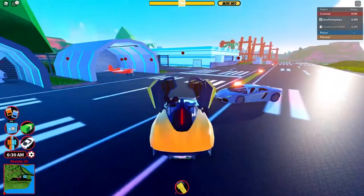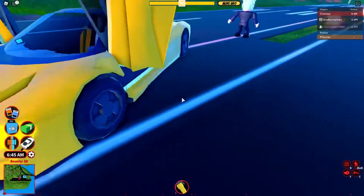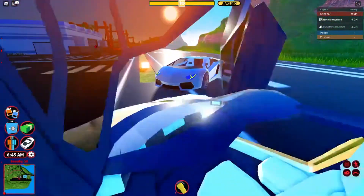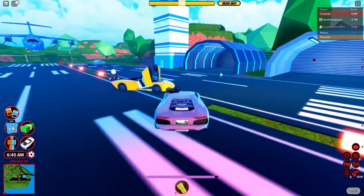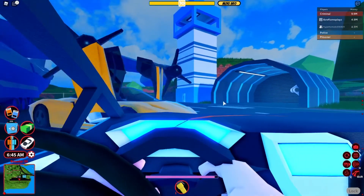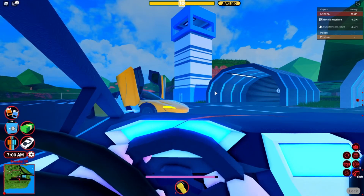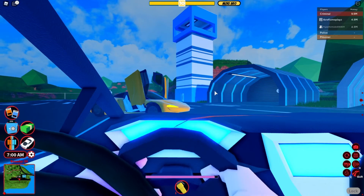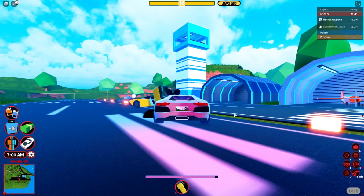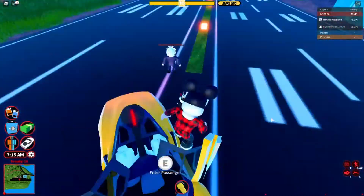Now let's check out the Air Tail - my cousin just spawned it for me, thank you. The seat is in the middle, it seats three, and it looks really cool - like a modern futuristic car. Steering wheel animations are here now too. Earlier only your hands moved, but now the steering wheel and your hands both move, which looks much more realistic.